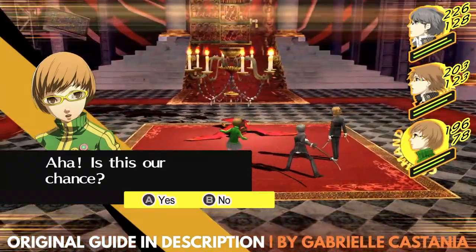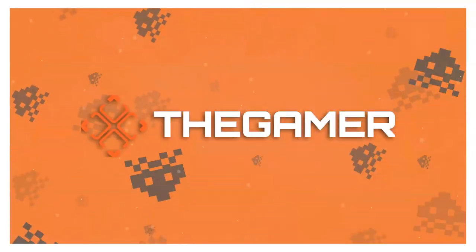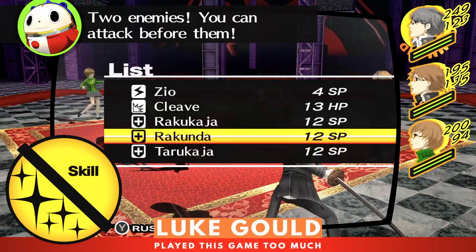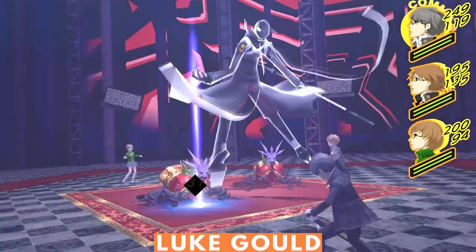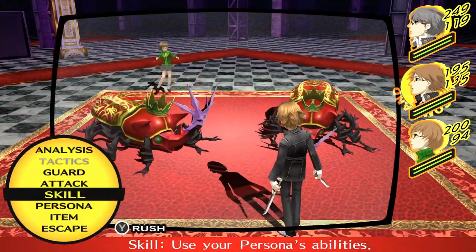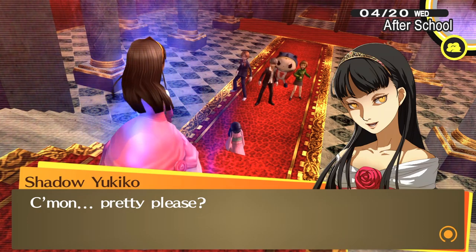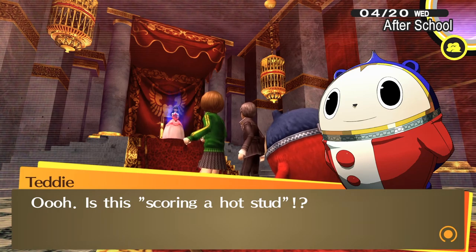Hi, this is Luke with The Gamer and I'm going to show you how to beat Shadow Yukiko in Persona 4 Golden. You're about to finish your first dungeon and all that stands between you and the end is the shadow version of Yukiko. The princess can be found on the top floor of Yukiko's Castle, babbling about how excited she is to find a prince. But in order to help Yukiko confront her truest feelings and accept herself, you'll first need to defeat her shadow, and it isn't an easy fight. So here are some tips and tricks to help you beat the shadow in Persona 4 Golden.